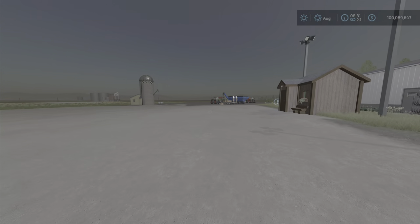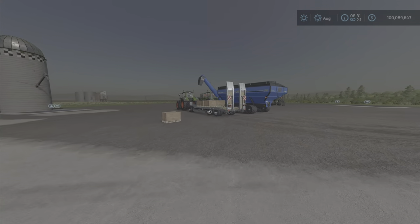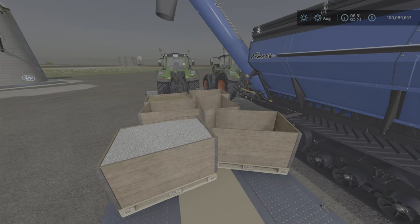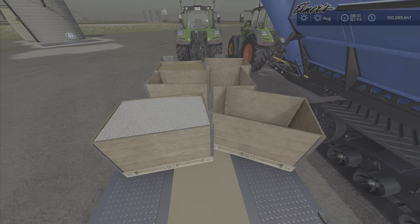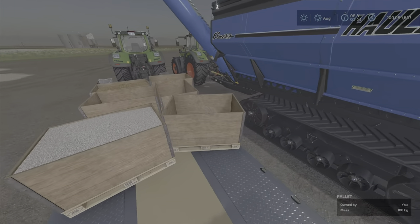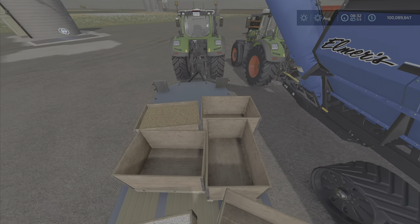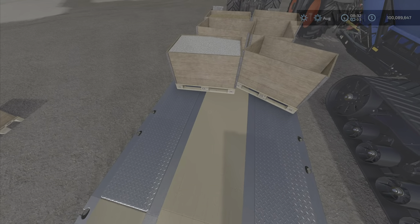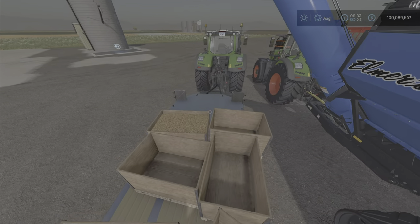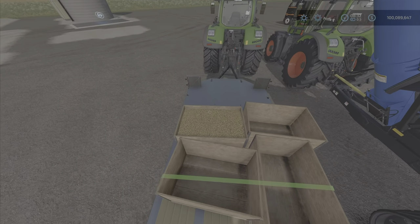Let's go over here — I've got something set up that you may be interested in. What about putting, like, six of them on a low loader? Well, I've just made this low loader a 300,000 liter trailer: 50, 50, 100, 200, 300,000. And they can all be different items.